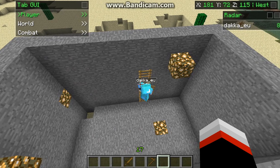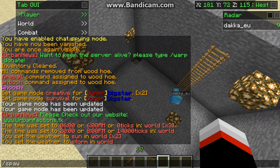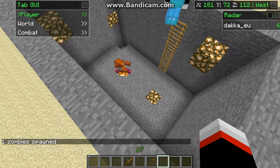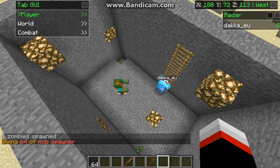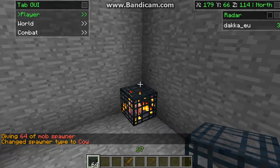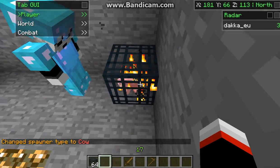You have /ptime, though you shouldn't really use that — you can change the whole map instead. You have /spawnmob zombie, which you can do for any mob. With /i you can get whatever you want — like /i spawner to get a spawner. You can do /spawner cow — it defaults to a pig.